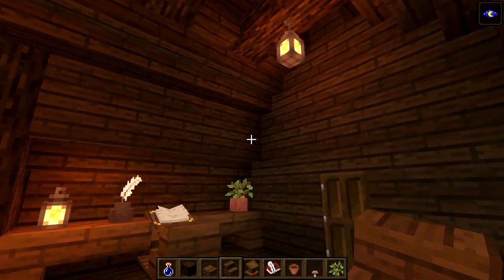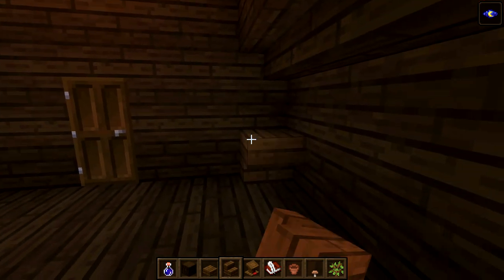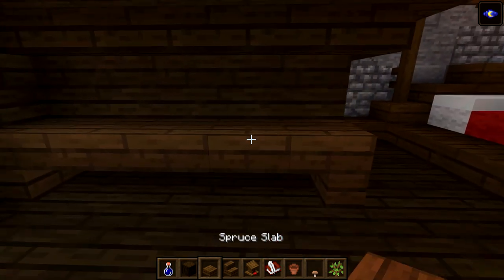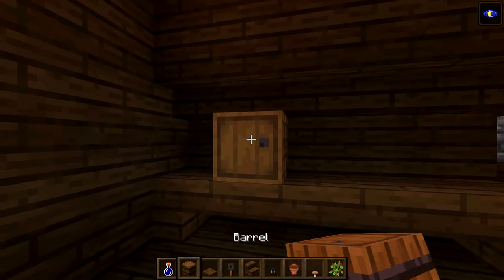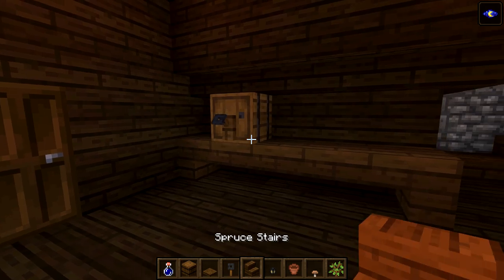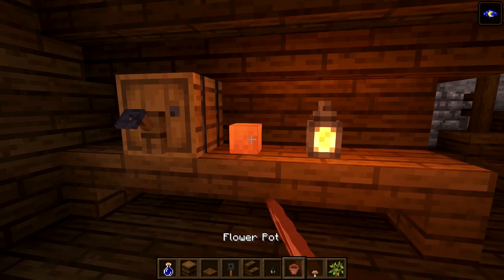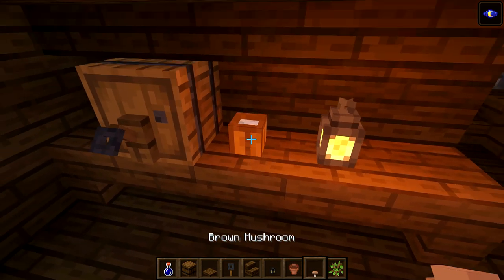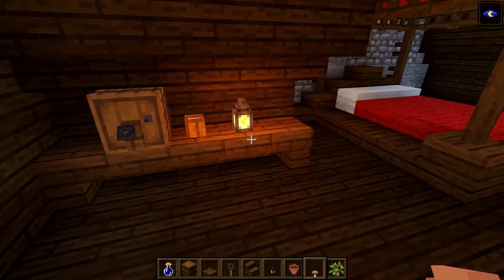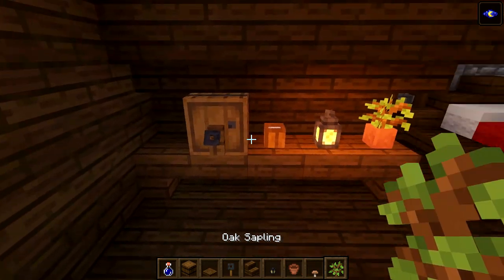Over this side let's put another little desk - one upside-down stair at each side and some slabs all the way across. Put a little keg here with a trip wire hook on the front, a lantern on there, a little cup with a brown mushroom in it to make it look like a drink. Add a flower pot with a sapling in it - that will do for in here.